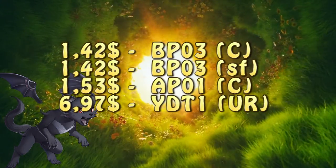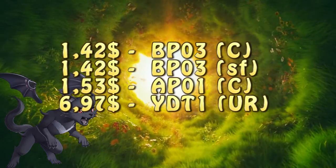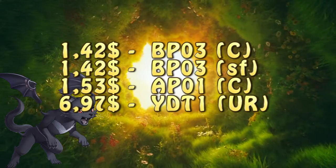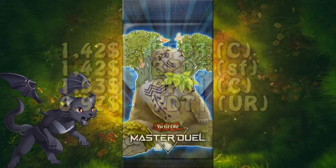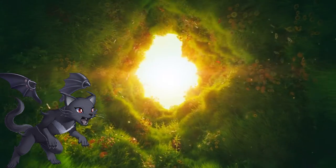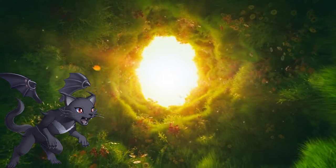At the time of this recording, the card has four printings, with the cheapest being a common from Battle Pack 3: Monster League, going for $1.42 on average. Additionally, this card is available in Master Duel as an SR from the Forest Friends Secret Pack, and since there's no limitation regarding its usage, the card can be used in basically anything.